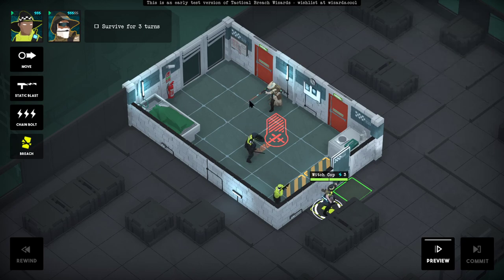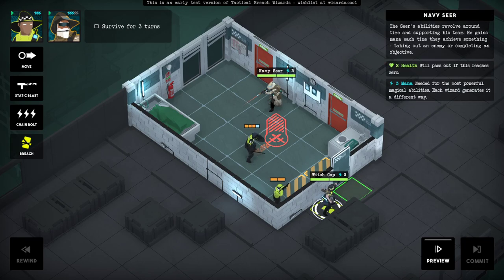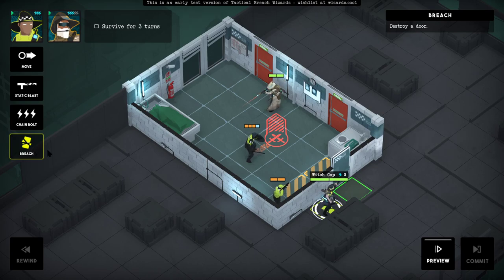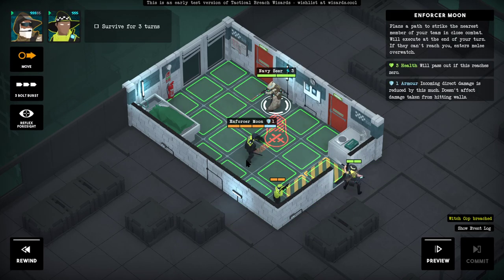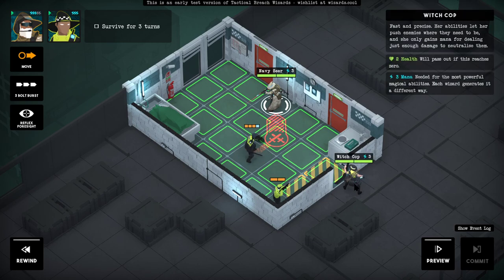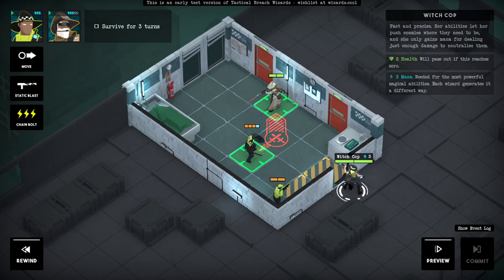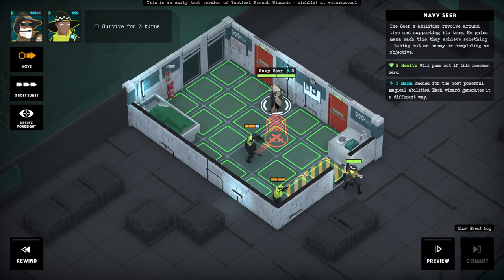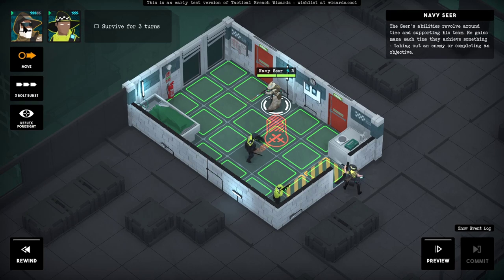Survive for three turns — let's see, what can I do? This is a marksman. If I breach... I can't go through this but I can do a Chain Bolt. Wait — that's my guy. Okay, I'm controlling this guy as well. Oh, I see — I'm controlling two people now.